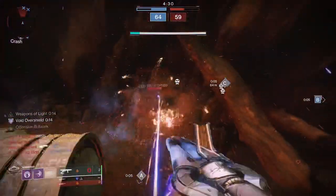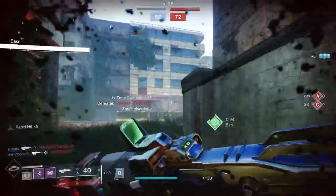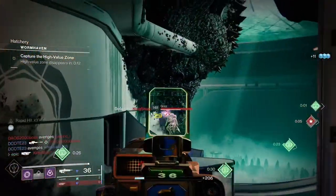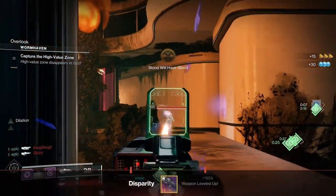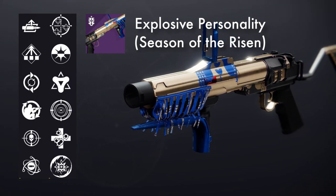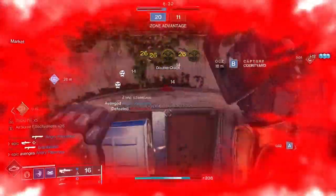For most of this footage you'll see me using Disparity, which also works really well since it's high damage per burst — oftentimes finishing off an opponent in just one burst. As far as the Dead Messenger nerf goes, it's not a huge deal because there are other good options, like Explosive Personality — another wave-frame grenade launcher that excels in Crucible with a roll like Auto-Loading Holster and Disruption Break, so your primary deals more damage after breaking an opponent's shield. Either way, a wave-frame grenade launcher combined with the barrier as both a roadblock and an offensive tool is really handy.